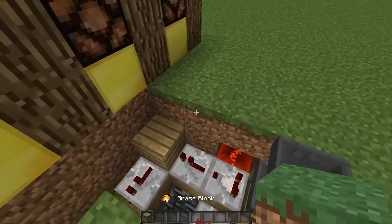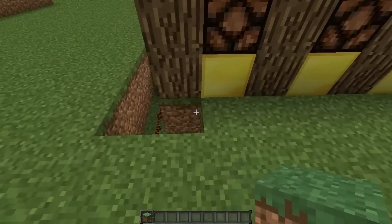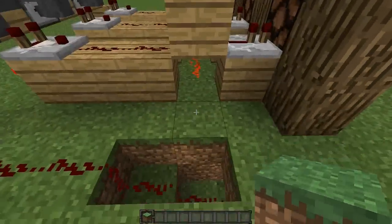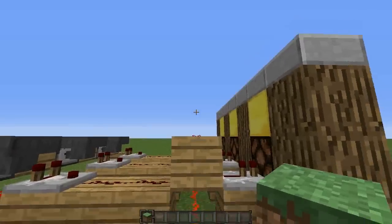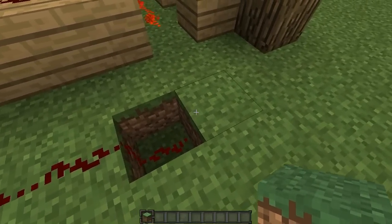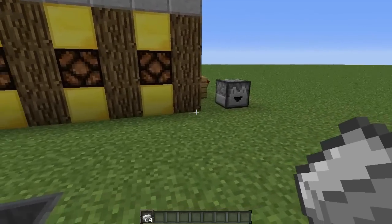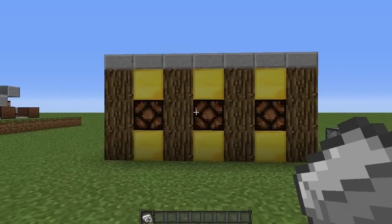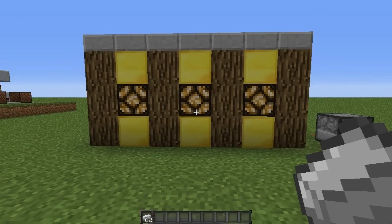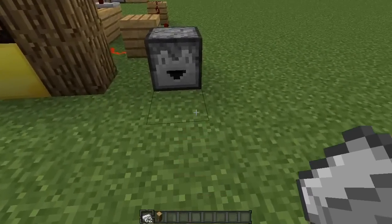Now we're going to cover up all the redstone here — but make sure you don't go any further than this row here because it will cut off the redstone and that won't be able to get powered. To finish this off, let's test it out. Stick one iron in — okay, we didn't win. Look at that — two shots to get there and we won a log. That was a bit of a rip-off but as you can see it can be lucky, and sometimes you can win quite quickly.